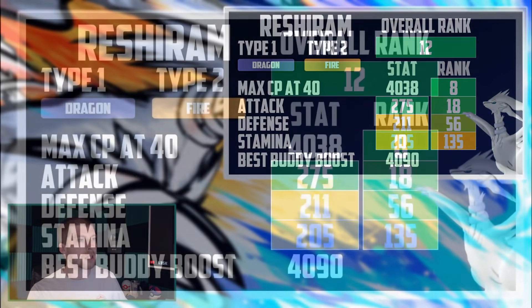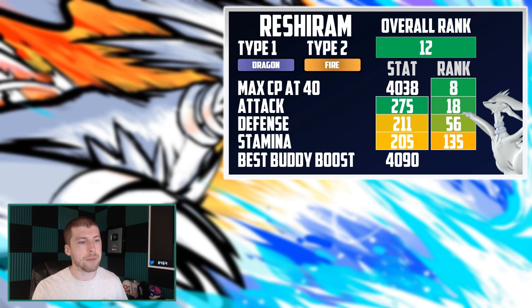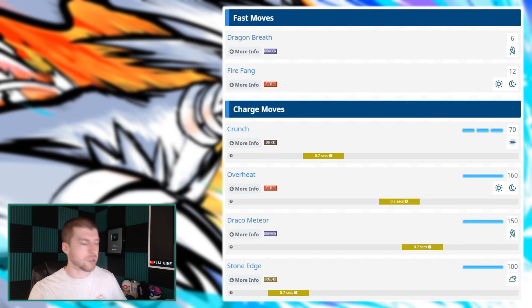Taking a look at the stats for Reshiram, we'll see an overall ranking of 12th in Pokemon Go, which is absolutely fantastic. That attack stat at 275 is definitely helping out, and that defense stat is also very highly ranked at 18th, then 56th. Its worst stat is just its stamina stat, but even then that is still very solidly ranked. This Pokemon has just generally very good stats, but we all know how Niantic loves to nerf Pokemon through the moveset.